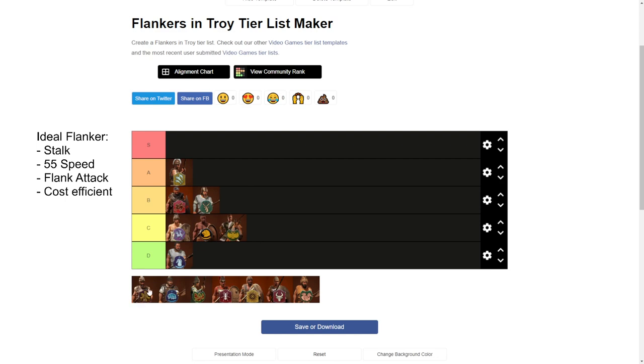Next we have Mycenae. They have access to Club Warriors, and Club Warriors are very solid — good flankers. Even though they have standard speed, they have flanking attack improved and good stats. They are really cost efficient. I think they are even better than the previous two above-average units. So yeah, with Mycenae you will use Club Warriors as flankers very well.